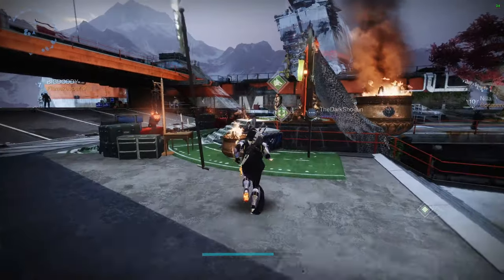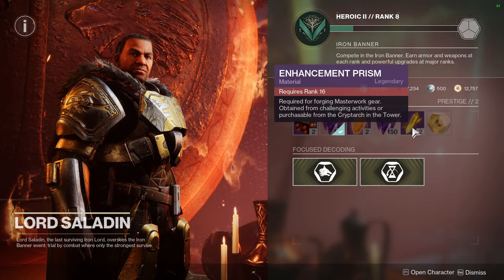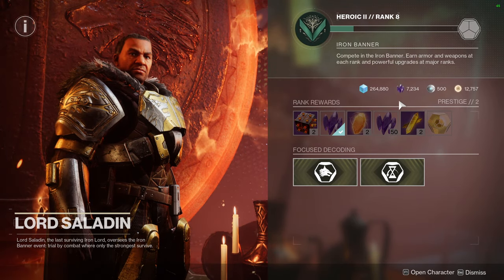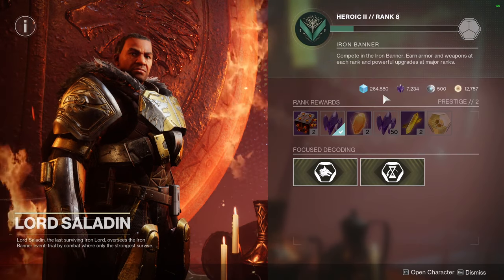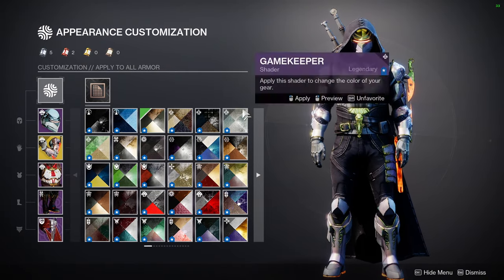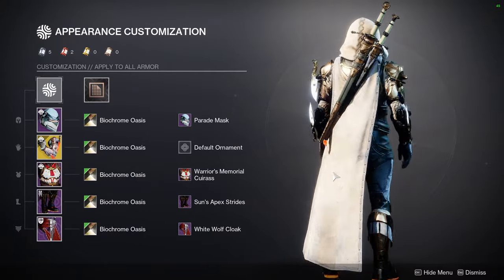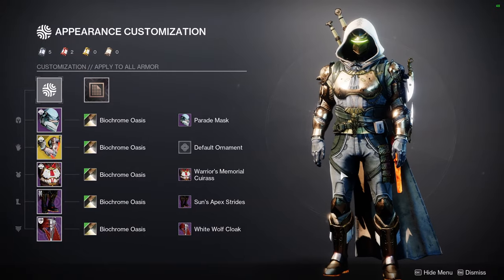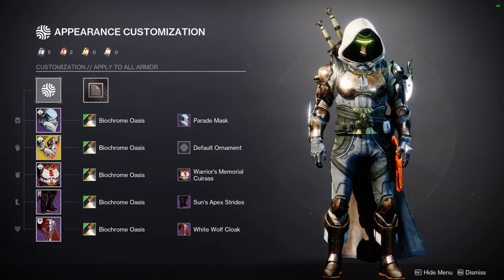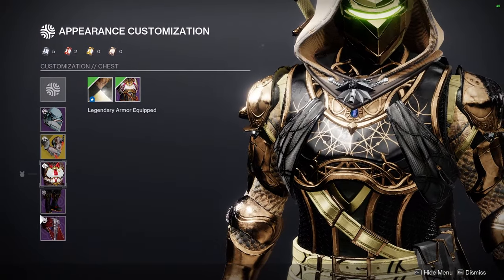Before we get to Xur, this is your last week to get anything from Saladin. The shader — Prestige One — I made a video on it, just showing how the armor shader looks. I don't personally love the shader, but I haven't messed with it too much. I do like the colors — I love a lot of the palette. I'm not a fan of the gray, but if you switch out a few pieces it looks pretty cool.